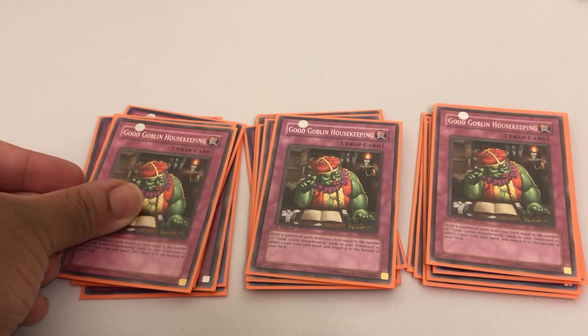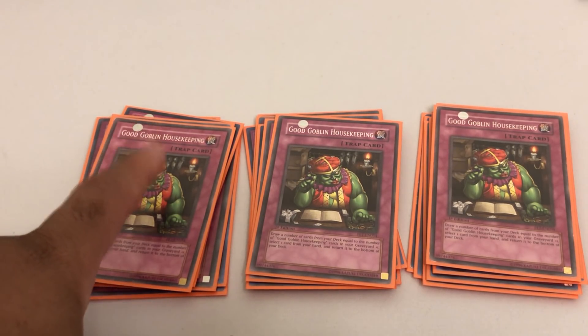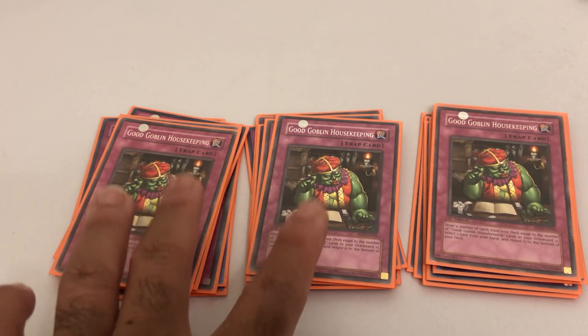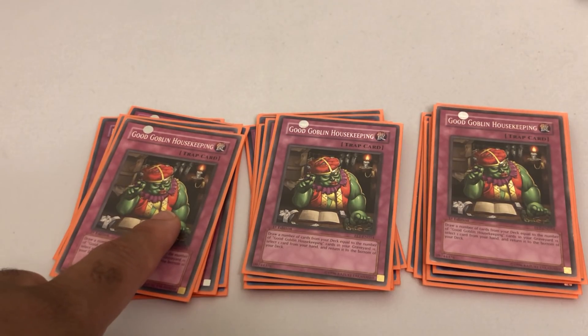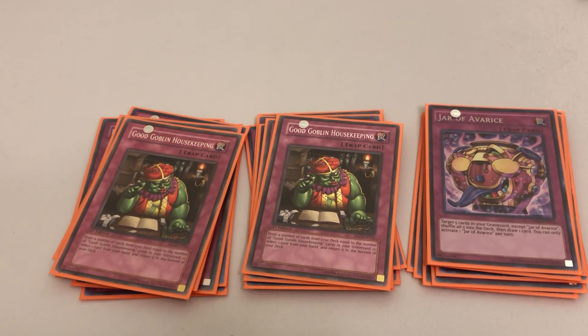Finally for our three-ofs on draw cards, I like to play three copies of Good Goblin Housekeeping. A lot of people don't even know about this card — I think it's from Flaming Eternity, an old-school DM card. To summarize it, it's like a little Toon Table of Contents: you draw cards equal to the number of Good Goblin Housekeepings in your graveyard plus one. The first copy doesn't do much, but it gets progressively stronger. One thing I love about this build is that if you open with multiple copies of Mine, this card lets you put those Mines back in your deck and draw closer to Exodia.